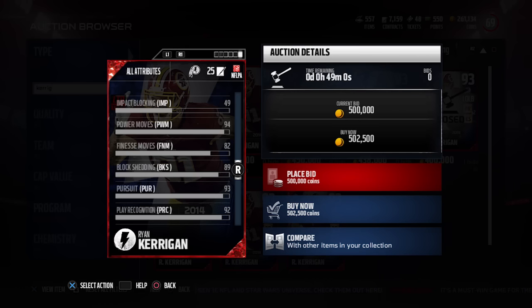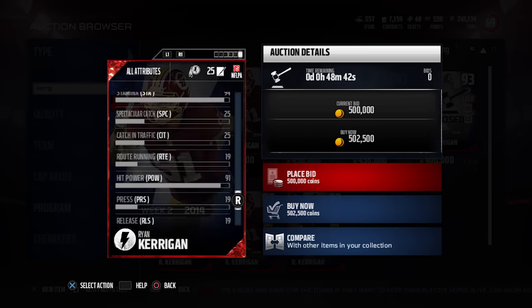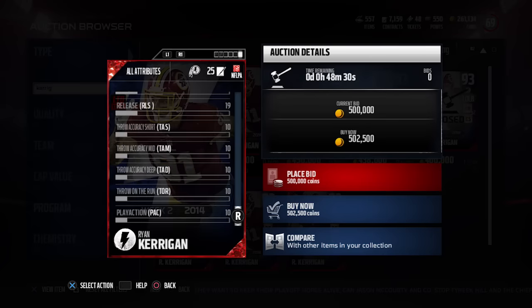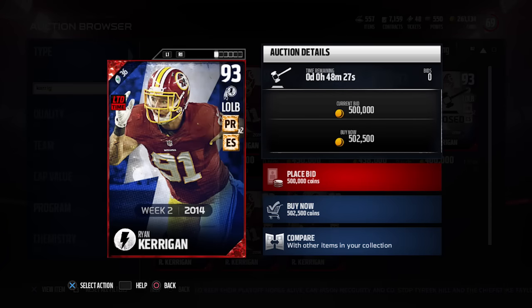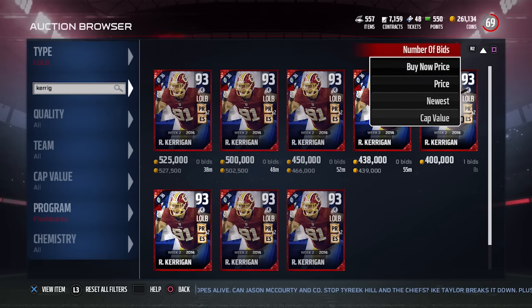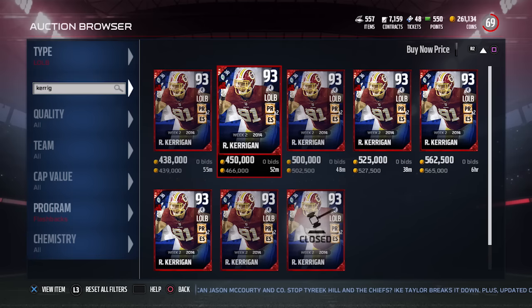With the chemistry boosts we get a plus 1, giving us 95 power move and 83 finesse move. It also gets block shedding and play recognition with other chemistry boosts. Not a card you want to use in coverage too much, but definitely good overall. I love the 91 hit power as well — if it comes clean off the edge to the quarterback it'll do serious damage. The cheapest one right now is going for 439,000 on PlayStation 4.